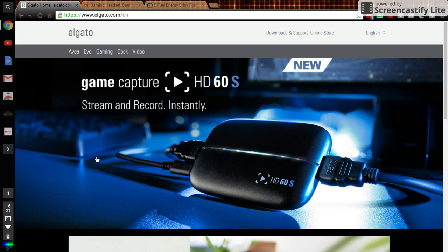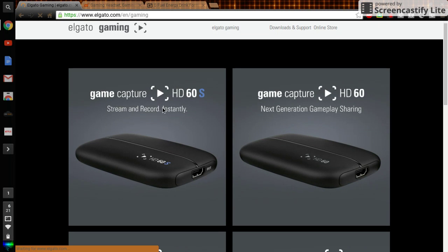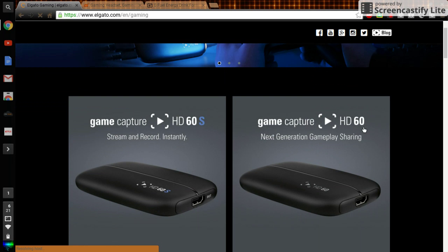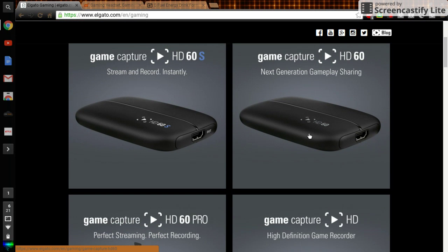The first thing you'll need — you go to Elgato, www.elgato.com/en. When you get there this will pop up; you want to click Gaming. This is the Elgato Game Capture HD60. They also made another version but I'm not sure what that one is. I ordered this one, so you just need an Elgato Game Capture HD60.